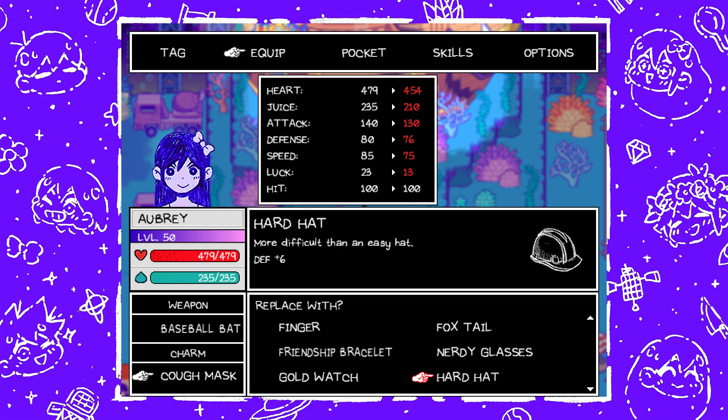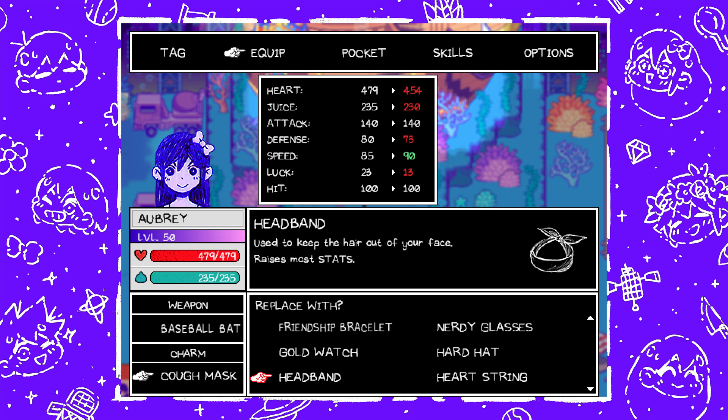Hard Hat is next — more difficult than an easy hat, defense plus six — gotten by completing the Itchy quest at Orange Oasis. Next is Headband — used to keep the hair out of your face, raises most stats. Unfortunately not as much as the Cough Mask. This is gotten from an Abbey Tentacle at Otherworld Cattail Field. It does increase speed more, but not really too concerned about that with Aubrey.